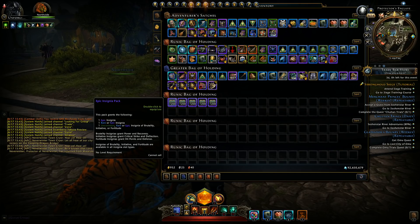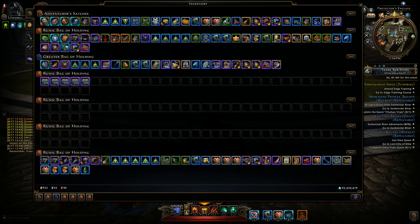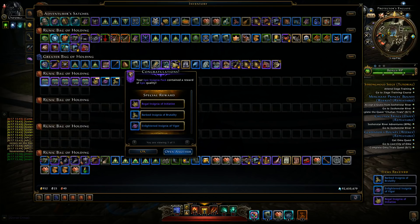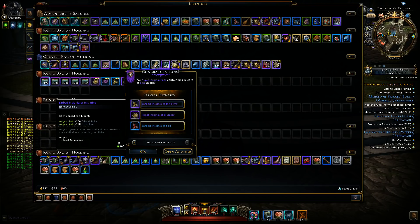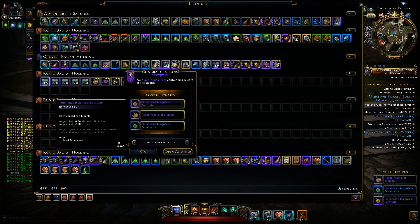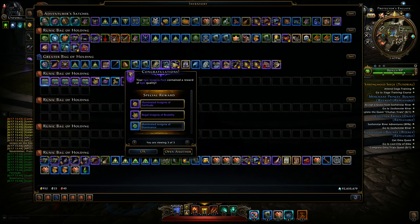Insignias of brutality, initiative, and fortitude are available in all insignia slot types, so they're universal — they gave us a little variety. They cost 250 Zen and are a little bit overpriced at the moment on the auction house. We're just gonna spam open them and see how that goes and how much we get. First 50, I'm going to go slowly. Regal of brutality, initiative, crit deflection, power recovery — one blue. Fortitude: 800 maximum hit points, 100 defense. Regal insignia of brutality — very cool — and one Illuminate of Dominance.